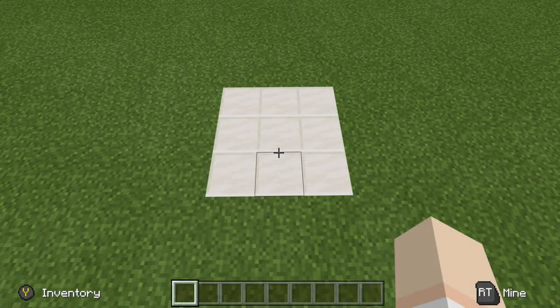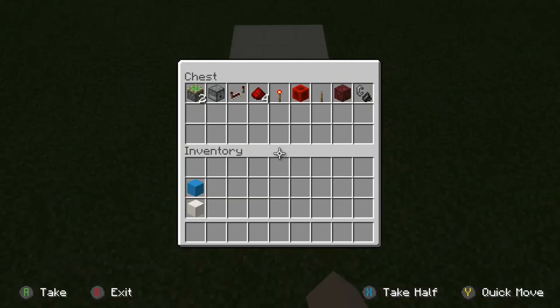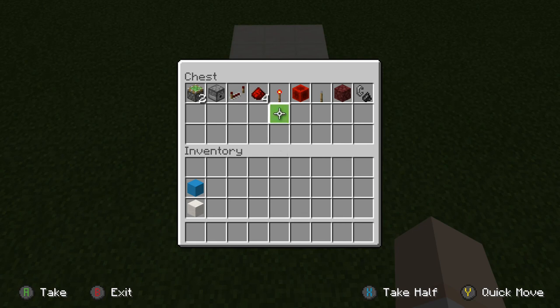For design number one, you will need a three by three area. Let's go ahead and take a look at our supplies. There are all of our supplies for design number one. This one is very easy to make and very quick. So if you want to pause the video, go ahead and do that, grab your supplies, and then we'll jump right into this build.